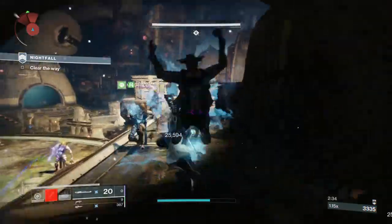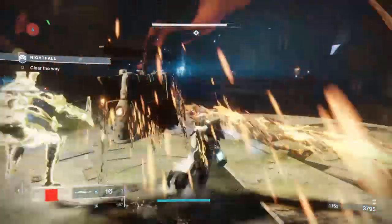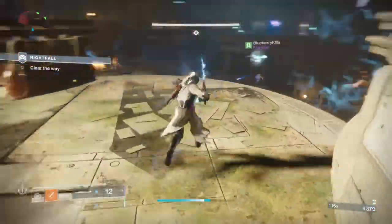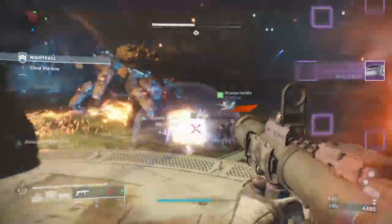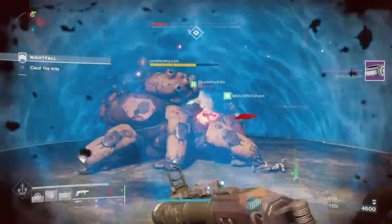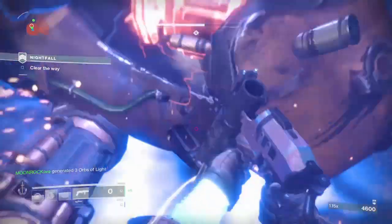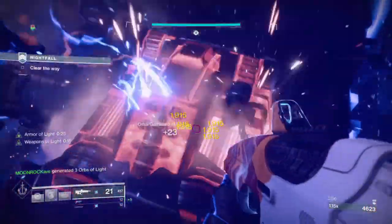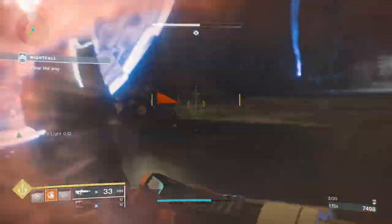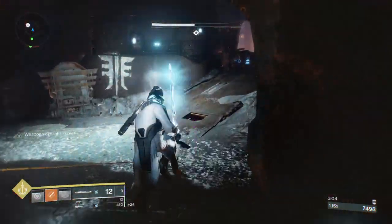My teammates were running up while I was killing ads on the side. One of my Titan friends popped a bubble right onto the head of the Walker and my other friend shot the legs. Once you do that, the Titan pops the bubble and you all go inside and start spamming your shotguns. I didn't have a shotgun since I was using Mount Top, but that takes the Walker down basically instantly. Then you just want to run into the next room.